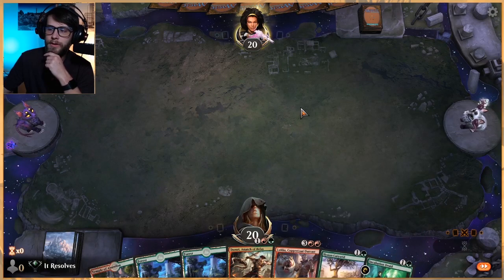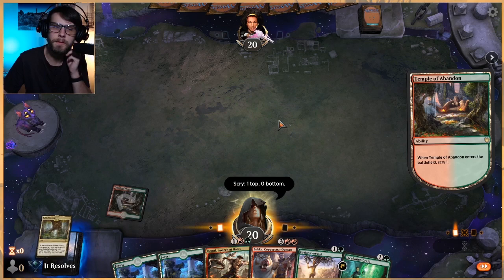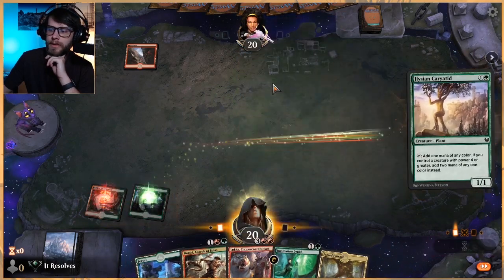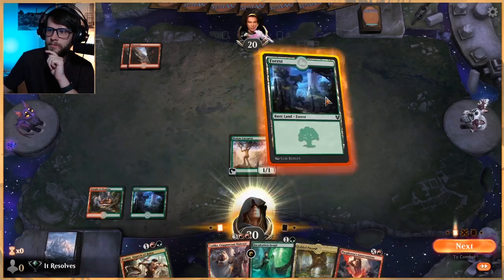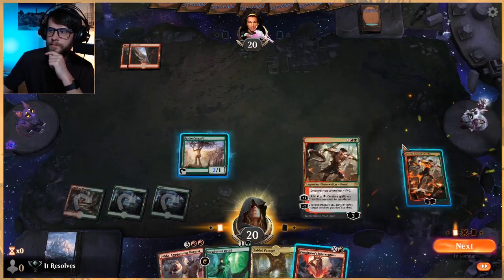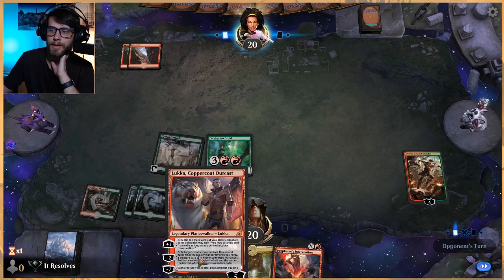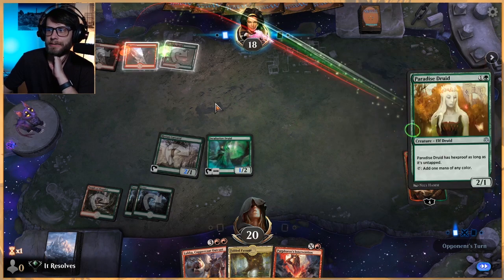This is a keep — we do have the Luka and the two-drops here. Let's get Temple of Abandon out first. We'll keep a Fabled Passage. I don't love Fabled Passage, but that's fine. Let's get this out. Next turn we can Domery, which we'll most likely do. Incubation Druid is helpful, but I don't think we actually need it right now. We can get Incubation Druid down, which works out great. So next turn we can actually play Luka.